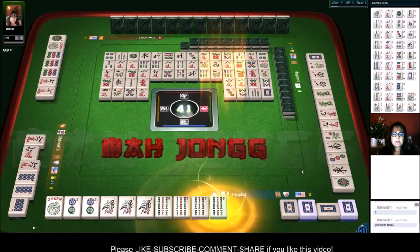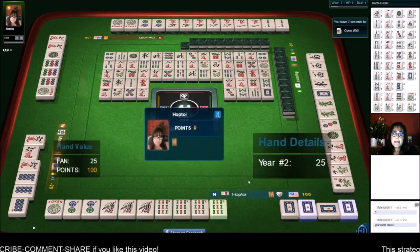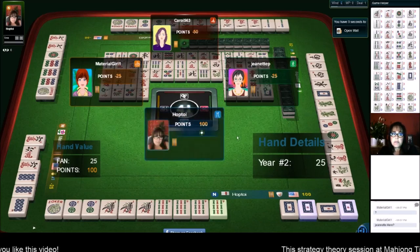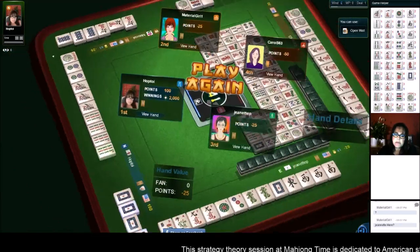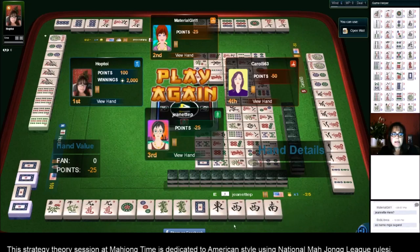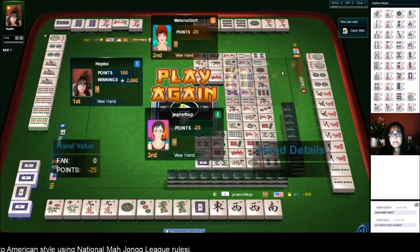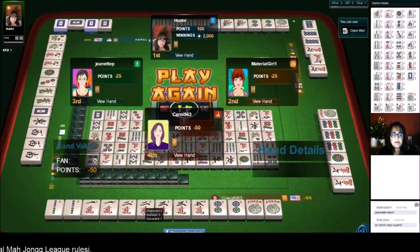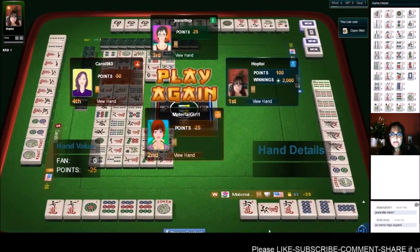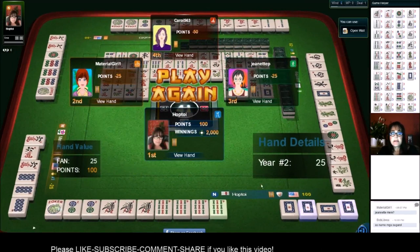We got a year hand! And that is interesting because year tiles are in all the opponents' hands. Let's look and see what other players were going for. Looks like — maybe the wind and dragon category, maybe even the wind and dragon year hand had some potential; there were year tiles in there. Over here: one, two, three consecutive run, concealed — but they had twos and ones, so good thing we weren't in cracks. Down here: six, seven, eight, nine — nine dots were used, but we were in dots and bam, so it worked out.